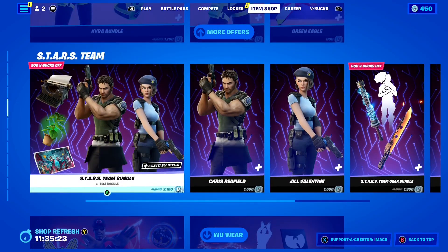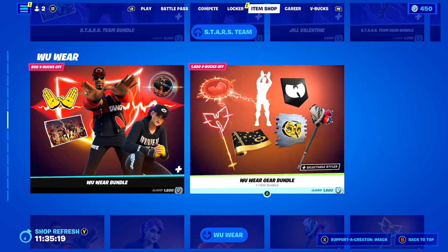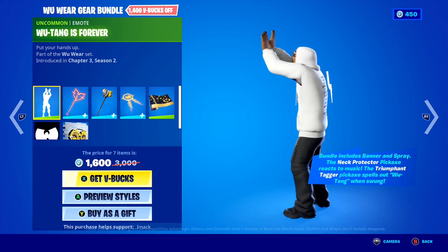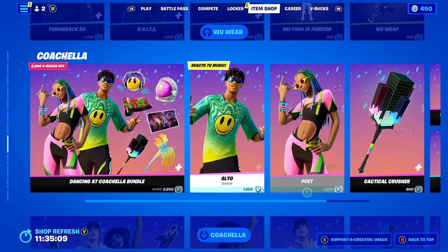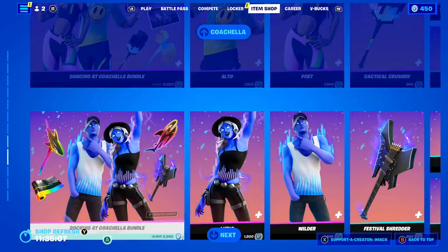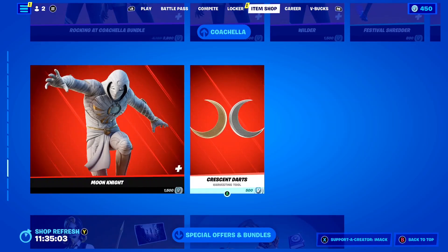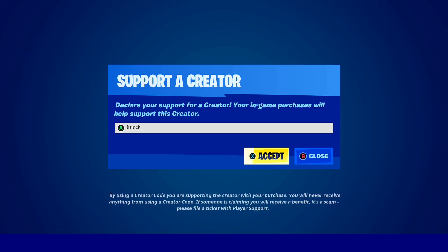Down here you've got the Stars team stuff, then the Woo-Wear bundle and the Woo-Wear Gear bundle — a bit of a tongue twister. Then of course the two Coachella bundles: Dancing at Coachella and Rocking at Coachella. And to finish off the shop, you've got the Moon Knight skin and pickaxe. If you guys are buying anything from today's shop and you want to support me, feel free to use code IMACK hashtag ad.